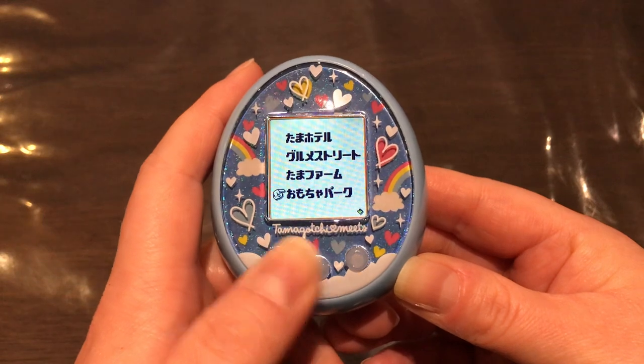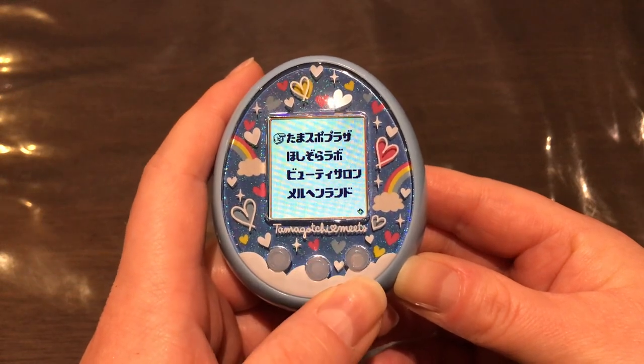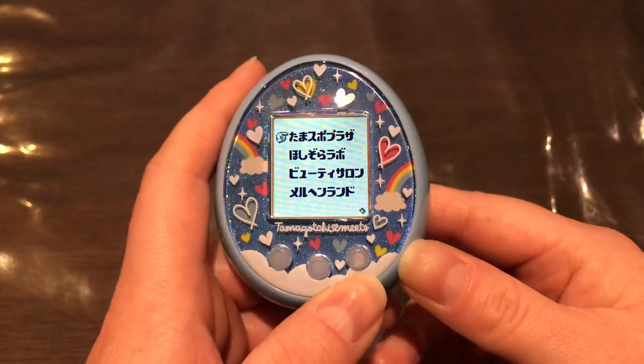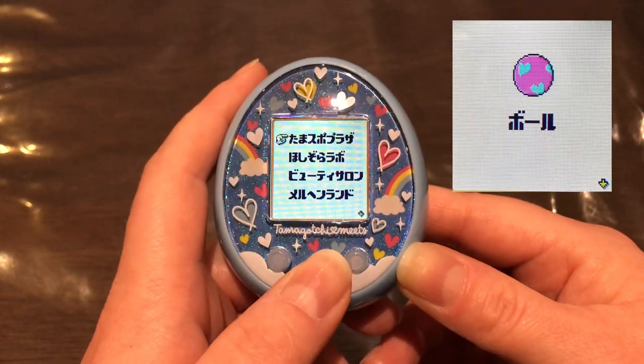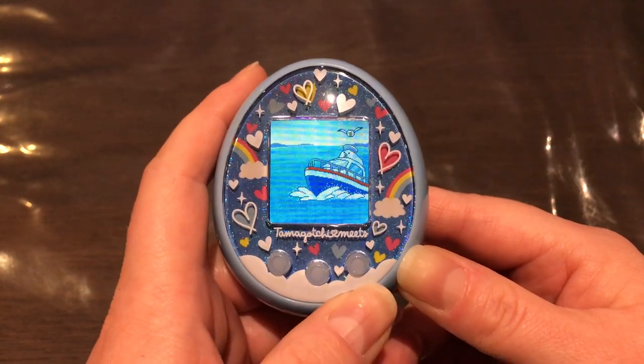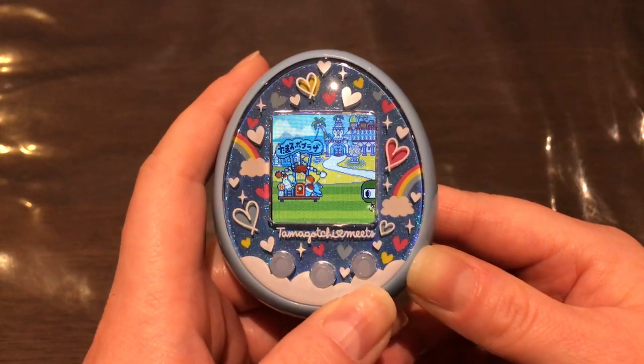Then we have the Tama Sports Plaza, and you can unlock it by connecting with two different Tamas and then using the ball toy.